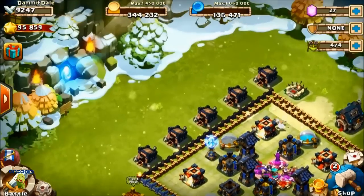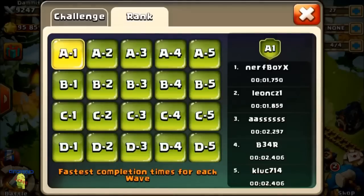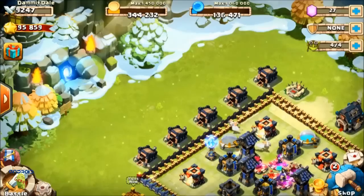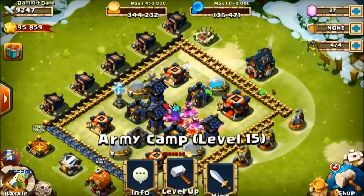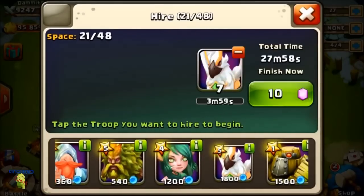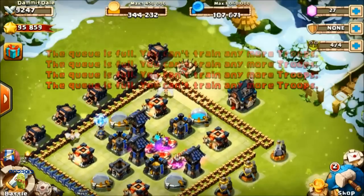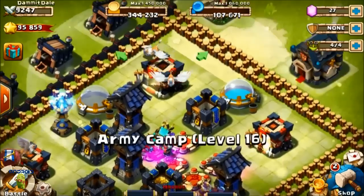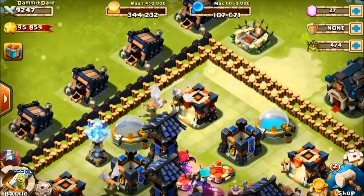That is the new mode. Some of these people have hacked but you can look at the rank this way too. While I was gone I actually upgraded my army camp up to level 16, so I have three level-15 army camps and one level-16 army camp.